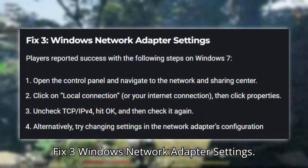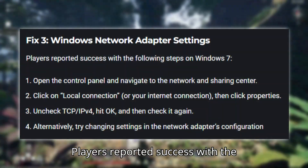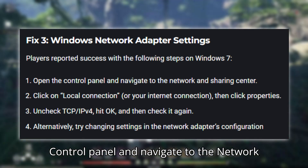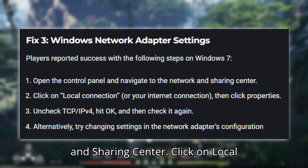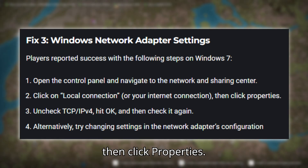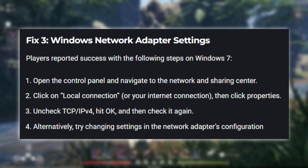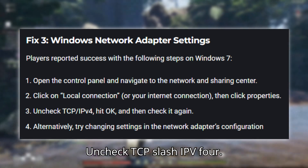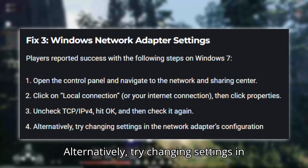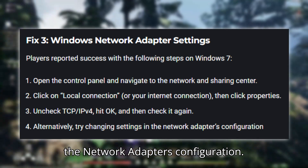Fix three: Windows network adapter settings. Players reported success with the following steps on Windows 7. Open the Control Panel and navigate to the Network and Sharing Center. Click on Local Connection or your internet connection, then click Properties. Uncheck TCP/IPv4, hit OK, and then check it again. Alternatively, try changing settings in the network adapter's configuration.